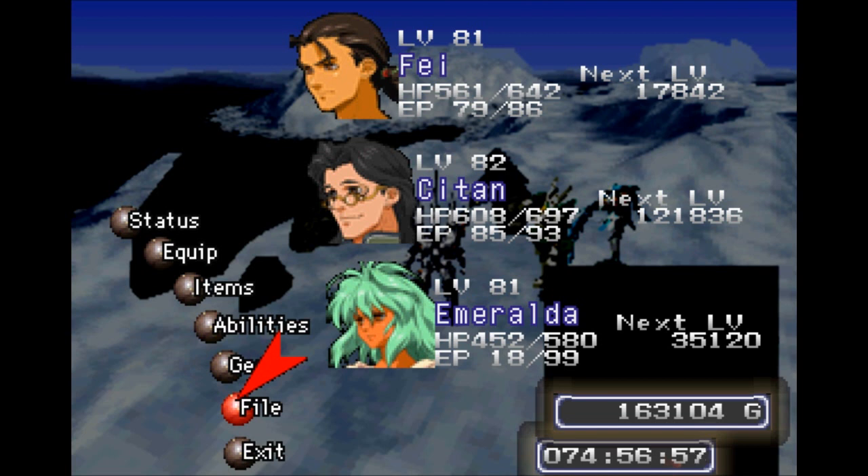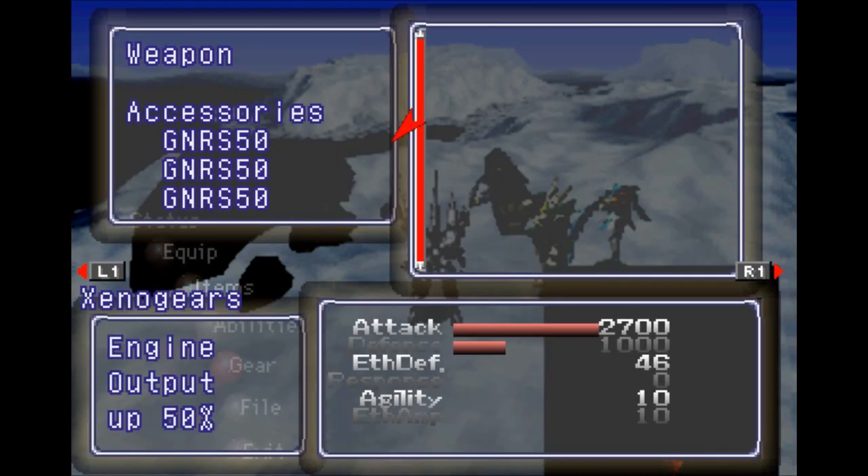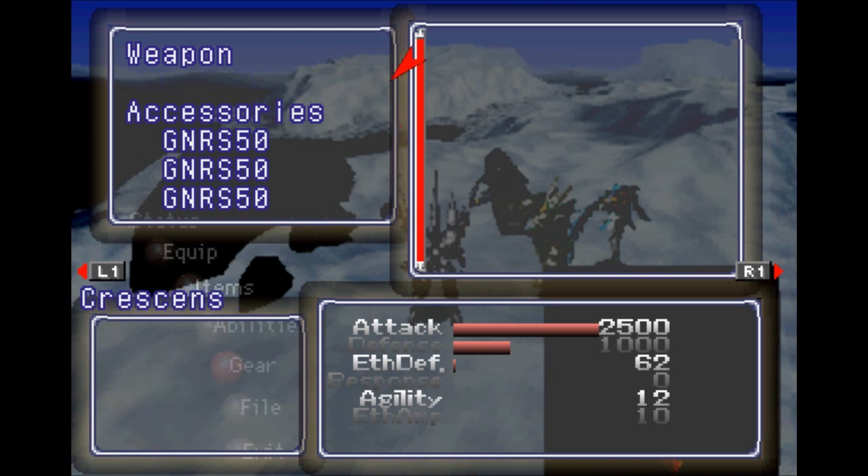These three are up to level 81 and 82, but what I've really been working on is gears. I know fuel sucks — that's just how it is — but look at that attack: 2700 attack. That's because I have them all equipped with GNRS 50s, engine output up 50%. I don't care how much fuel I have. It doesn't matter. I will destroy you with one light attack.